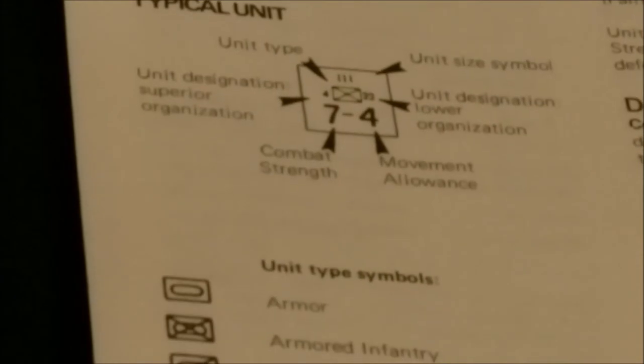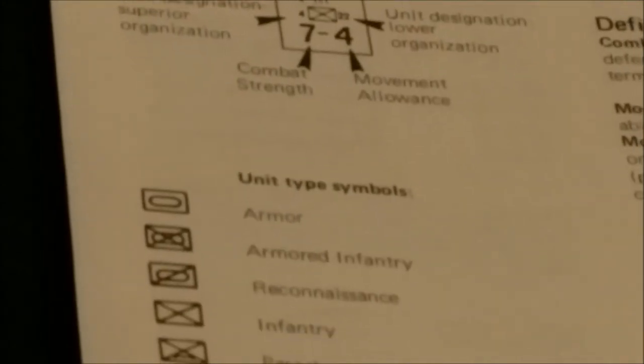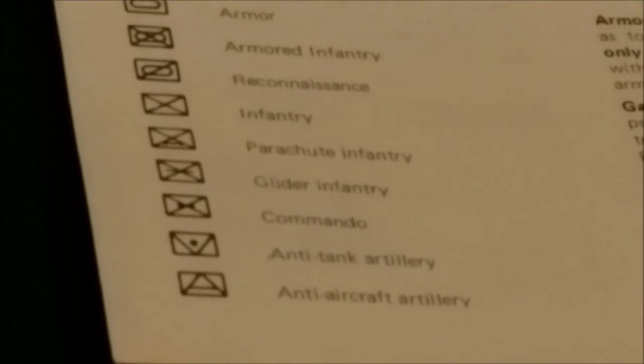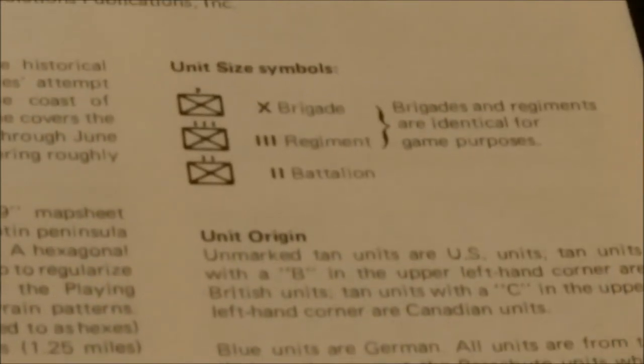Here is an example of some of the unit types. This game does not have armored infantry — that's an errata. There's reconnaissance, infantry, parachute infantry, glider infantry, commando, anti-tank artillery, and anti-aircraft artillery. For unit size symbols, we have a brigade, a regiment, and a battalion. Brigades and regiments are identical for game purposes.